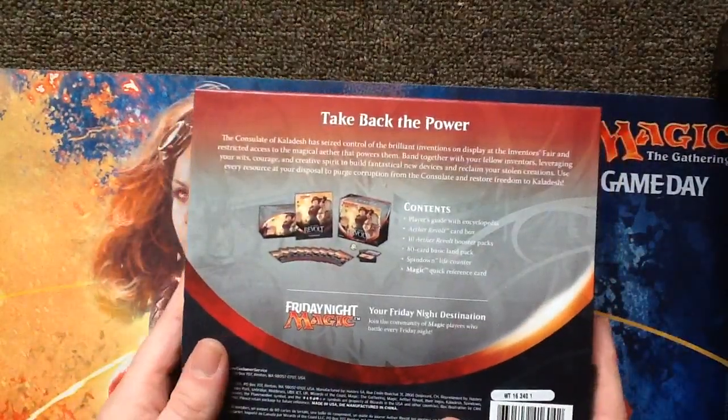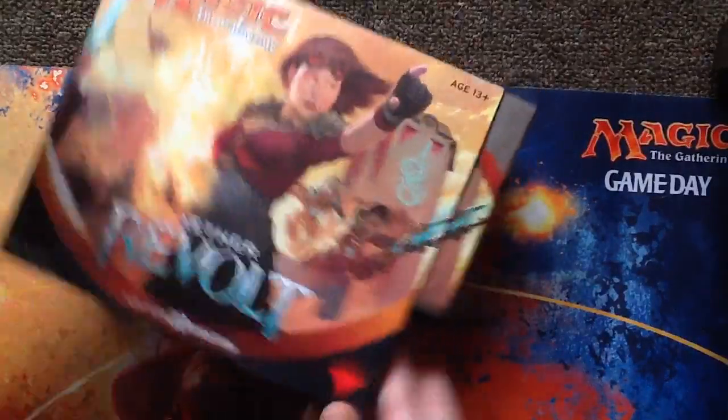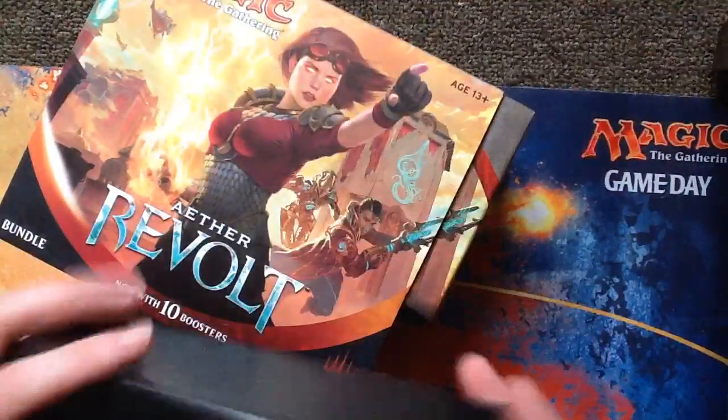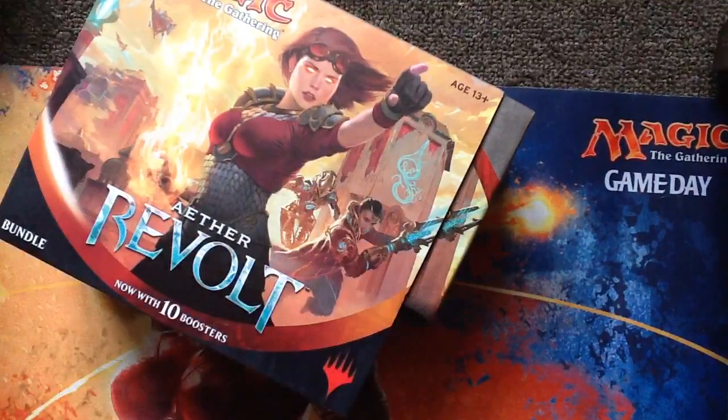There's the back of the thing, and there's the front of the thing. There's a weird little box in it. I don't think there's anything in the box — it's just a weird little box, in case you need a weird little box.